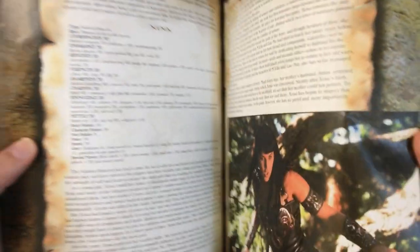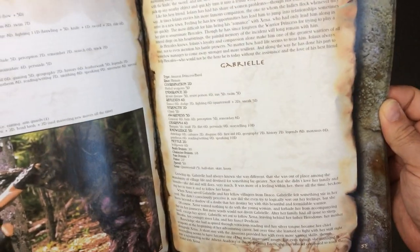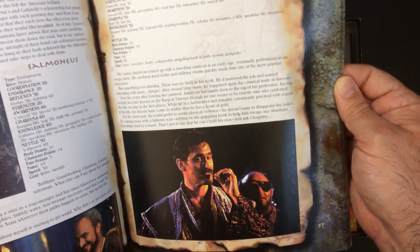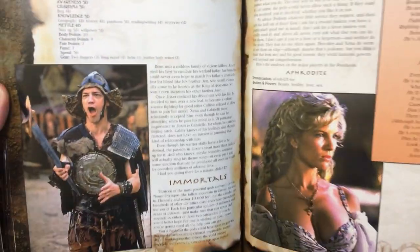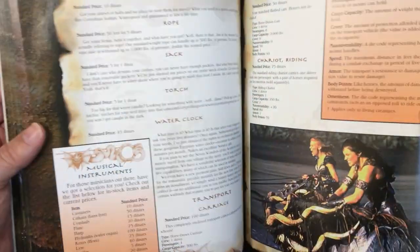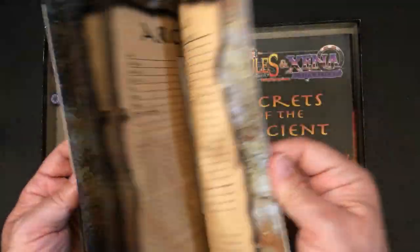It has backstories on both of them, but I'm sure if you're playing this game you know their backstories. You're going to see also Gabrielle, Atalicus, Apollo, Aphrodite - so it has everybody, which is pretty cool. Like I said this book is really nice, a lot of good screenshots.